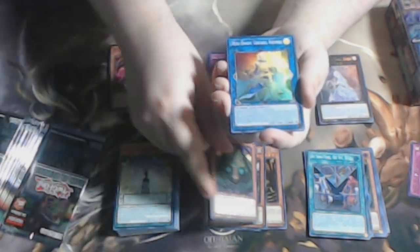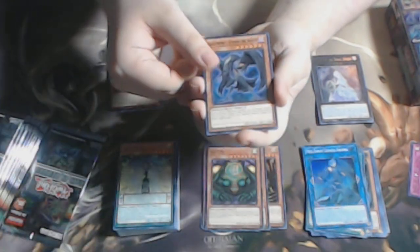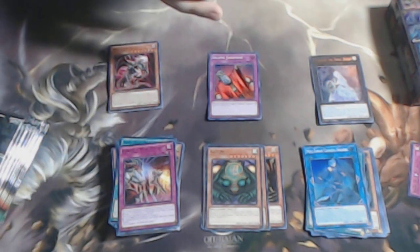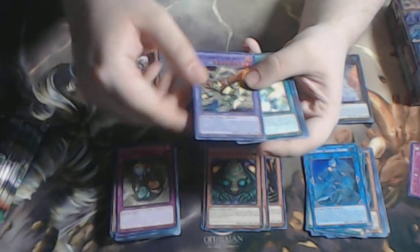Red-Eyes Soul — very good. Kazejin. We have Mech Knight Crusadia Avermax, super rare — very very good reprint. I think I'm going to start speeding up through the rares because we've seen all of them and we have a whole other box to do. Treasure Trap Hole. Gate Guardian of Thunder and Wind.